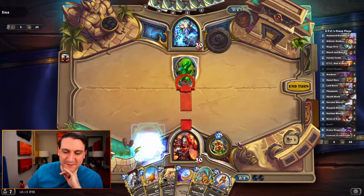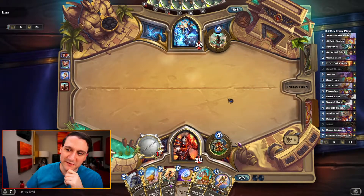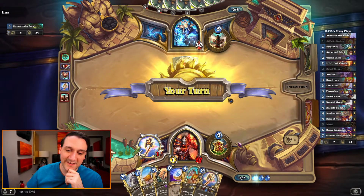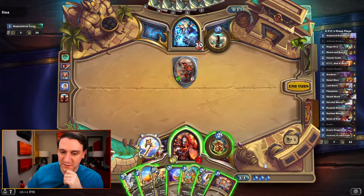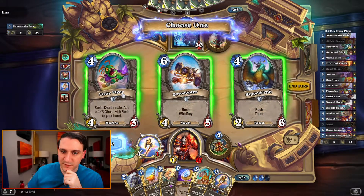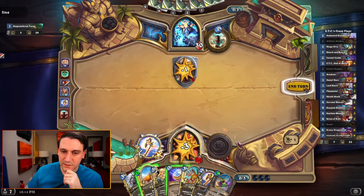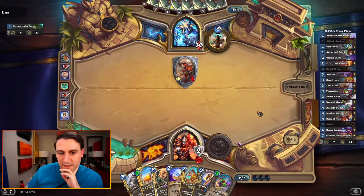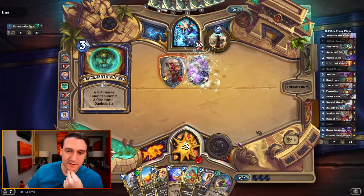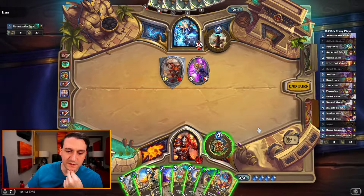Ritual Chopper number two — so we've got both invokes down. Our Corsair Cache is useless but we only run one copy of it. We can Ritual Chopper again but it would only get us four, so we might just smack in with the cut. Fishy Flyer is the most potent play here. I doubt he has a way to heal that. Next turn Fishy Flyer — that's gonna be good. Scion of Ruin makes me really want a Ritual Chopper.